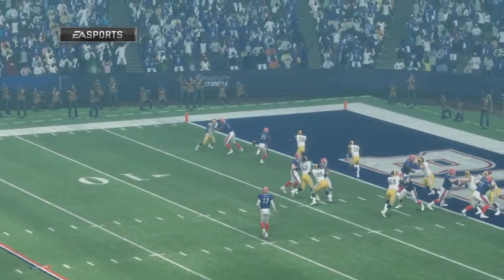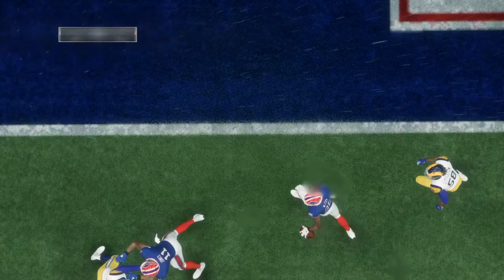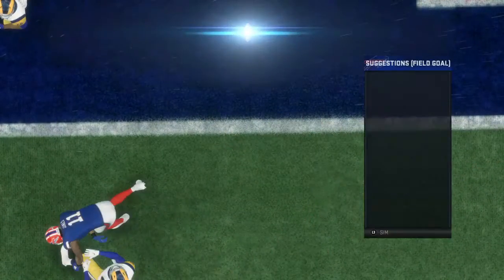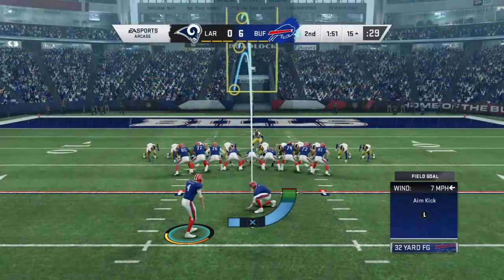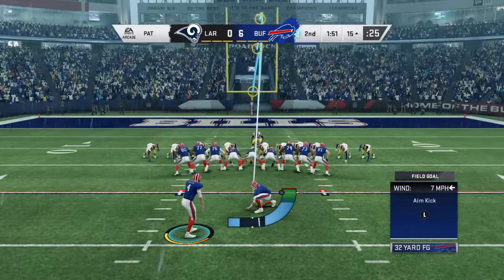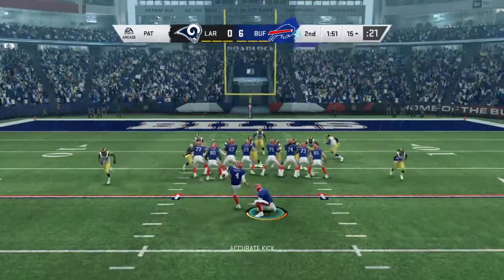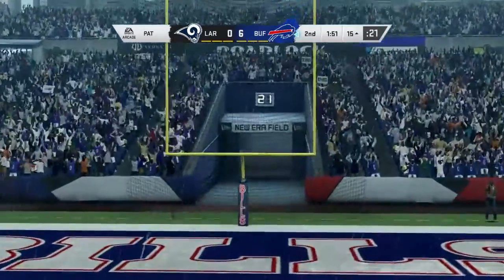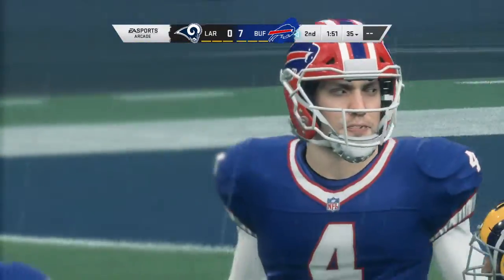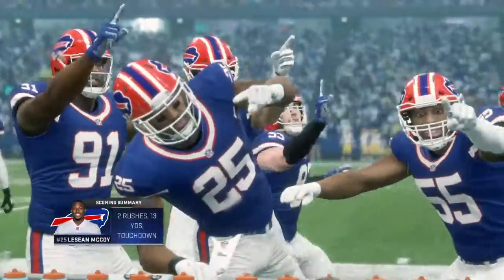The play ends up in the end zone with one person carrying the ball, but how about that big mass of humanity that guided him to that spot? They got there, and I love the dive — we're always a fan of the dive. Steven Hauschka for the point after, and it's seven, nothing, Buffalo. Just a four-play drive that ends with a LeSean McCoy touchdown run.